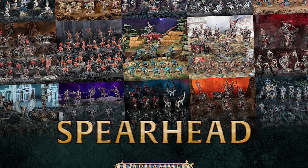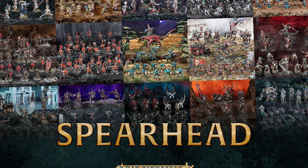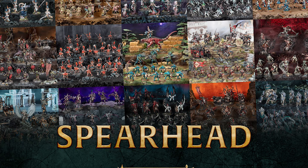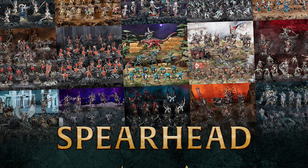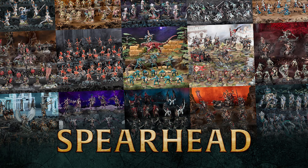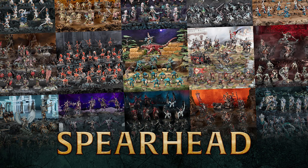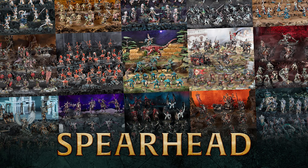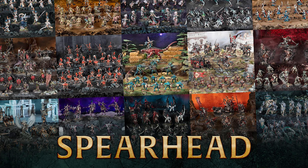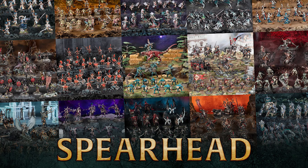First, let's talk about Vanguard boxes. If Vanguard boxes are going to be available for Spearhead at the start of the edition, and then once your army's Battle Tome releases you get an additional Spearhead — that would actually be kind of cool. That would raise the value of Vanguard boxes massively, especially for good ones like the Soulblight Gravelords box, for example. Those would get rules and it would be a great thing to have.